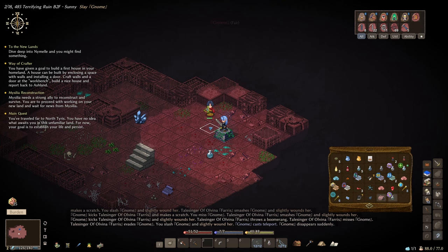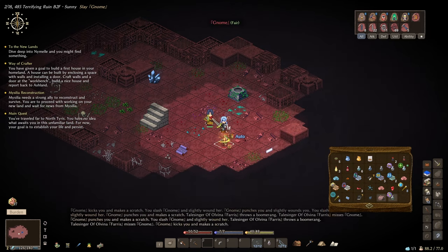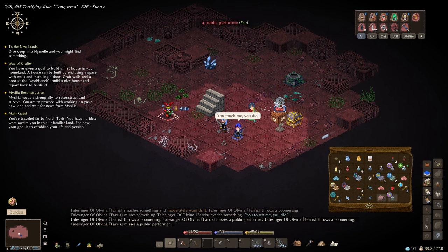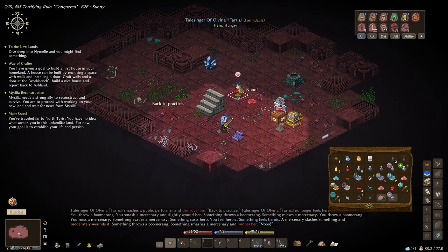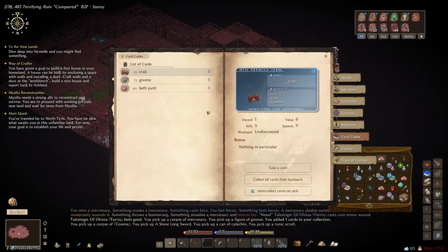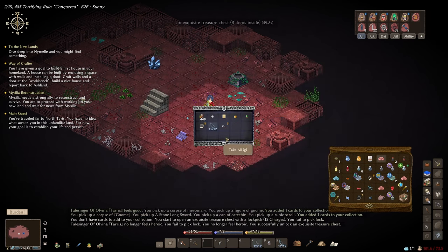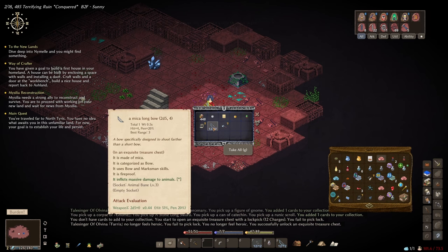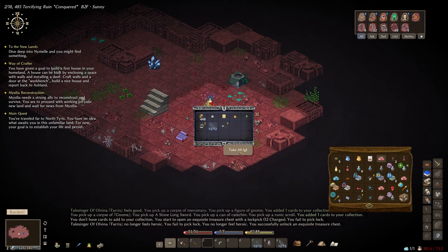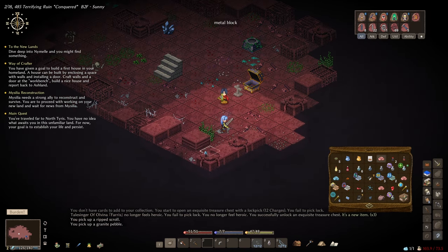Let's deal with this thief before he steals anything else. We've completed this dungeon! There's a mercenary — let's hit him with a boomerang, that's quite a bit of damage. We got a figure of a gnome and a card of a gnome. Let's pick this lock — inside we've got a mica handaxe, mica longbow that inflicts massive damage to animals, strange tome, recipe for a round table, 448 orange, and a pot of a small stupid plant. Let's take it all.